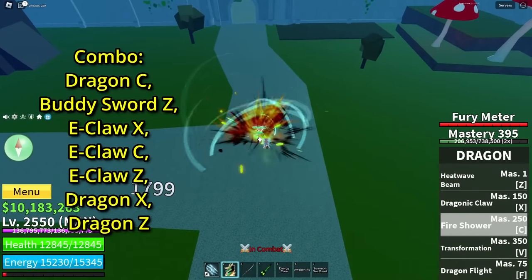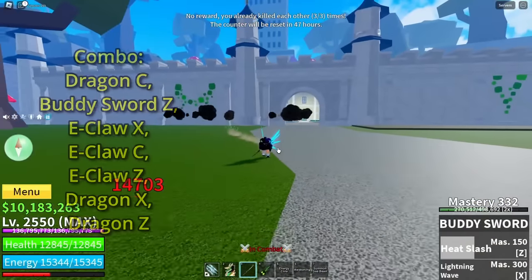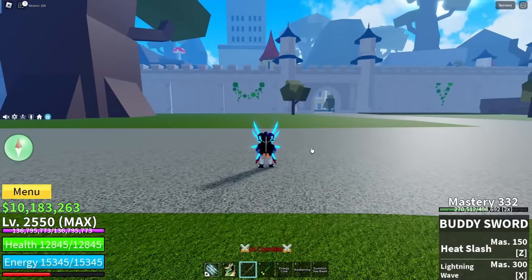We want to start off with dragon C here — it's a really good start. Then buddy sword, electric claw X, C, dragon X, and dragon Z. And as you can see, this does a lot of damage. With the dragon rework coming soon, these combos are going to be OP.